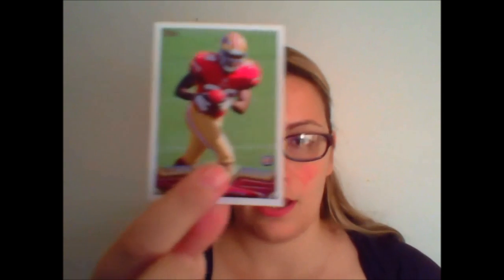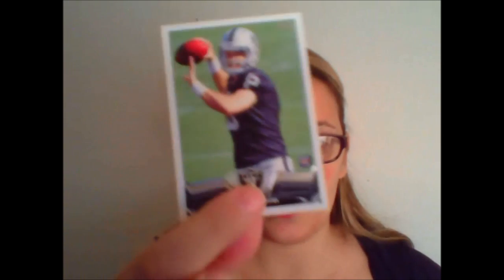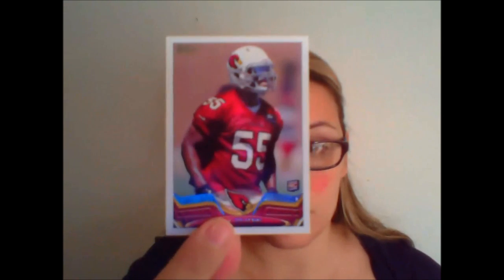Then we got a bunch of rookie cards: Joseph Randall, Stephen Taylor, Marcus Lattimore — out for the season — Kenjin Barner, Kasim Green, Tyler Wilson. I don't know if any of these are short-print variations of the rookie cards. Offhand I do not know which ones they are, so that's something we're also going to have to go back and check out. There's a lot of stuff going on here.